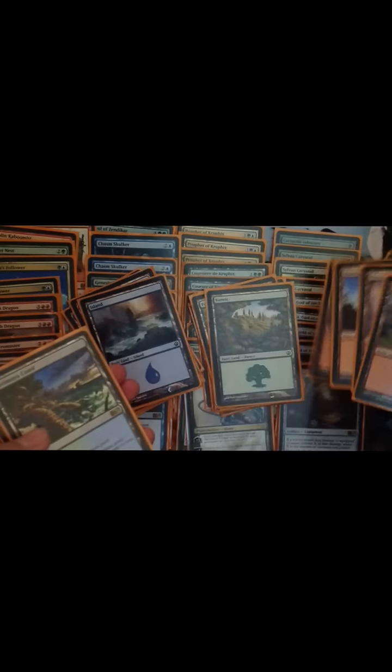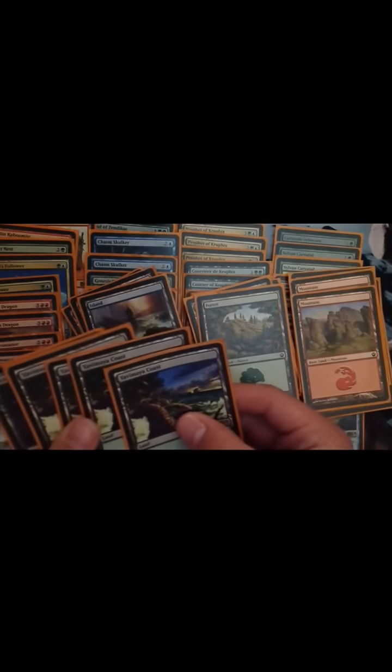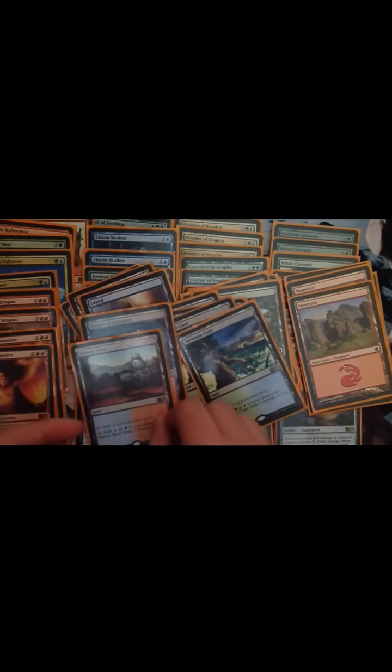For lands I've got six islands, five mountains, four forests, one Yavimaya Coast, one Temple of Epiphany, and one Shivan Reef — I would like to get more of those but they're quite hard to get hold of.